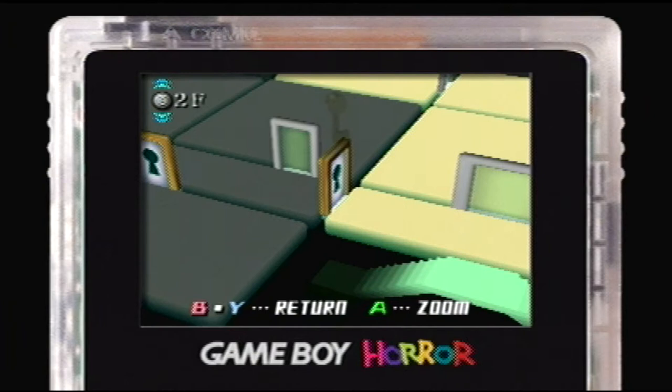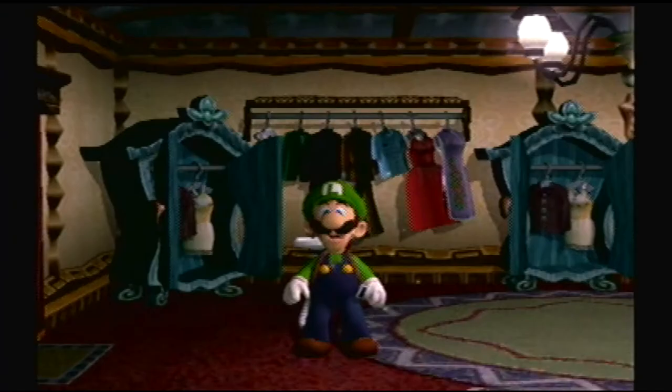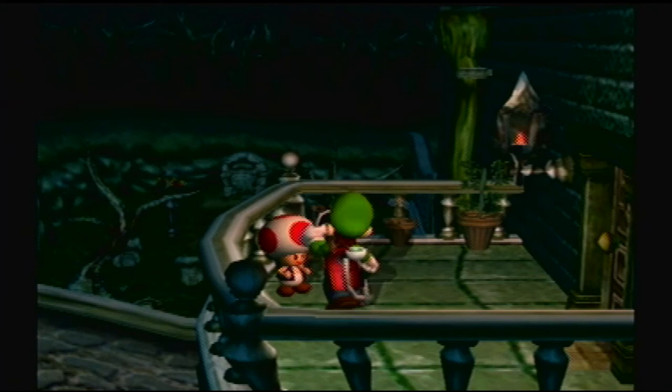This is called the Game Boy Horror. This shows you a map of everything. You can go to the different floors. I'm currently on this floor, and it shows you where the key is. I'm gonna go out here and talk to this Toad to stop him from crying because he's a wimp. I can save with him, but I don't want to.